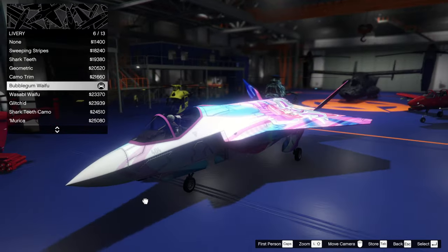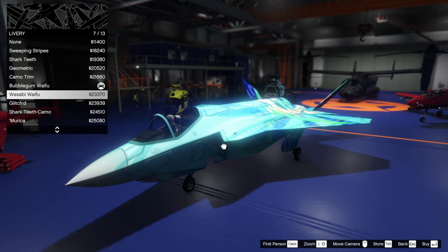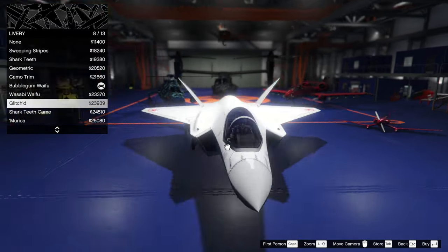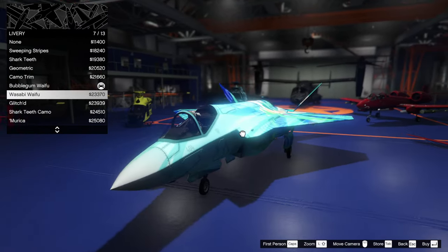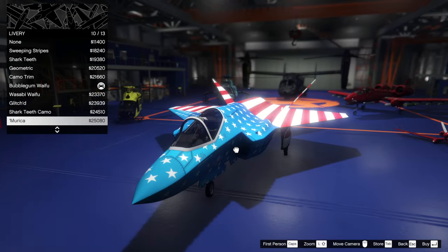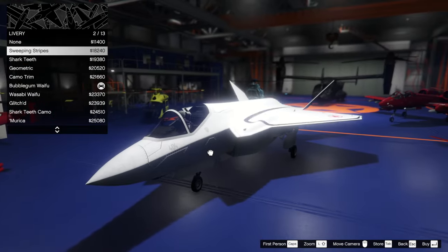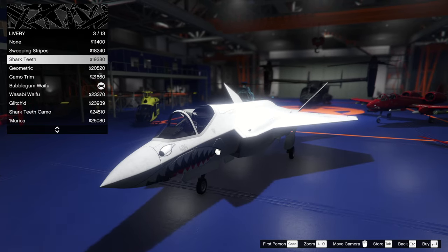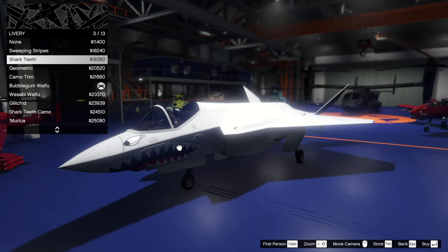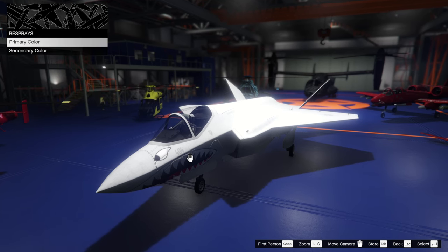It has the best livery in the game, which makes it the best jet in the game — this is the Princess Robot Bubblegum. There is another one though: Waisabi Waifu. I think I've done that one as well, so let's do something different. Those are the best liveries, but you might want something like electric or whatever, or just stock. I don't think we've done a stock one yet, but actually I like the teeth one — stock with teeth, there we go.